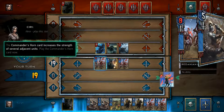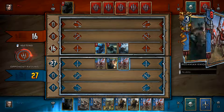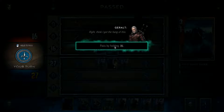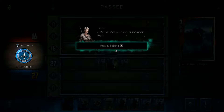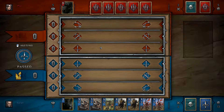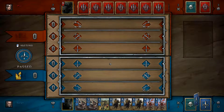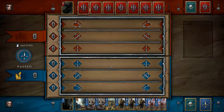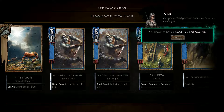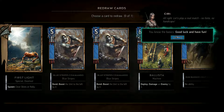That card gave me new cards — thank god. A rallying call: I don't know what that did, but it just added everything up. I won the round! We understand the rough idea of the card game now. We're playing a real match — no hints, no handicaps. You know the basics, good luck and have fun.